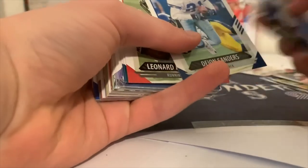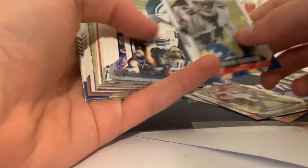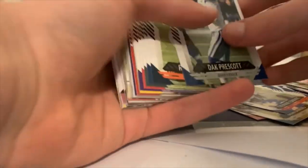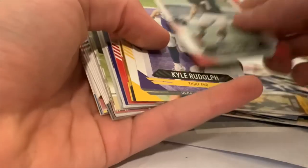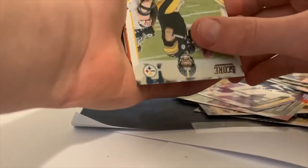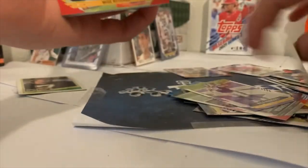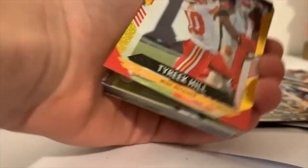T. Higgins, Deion Sanders, Leonard Fournette, Brian Dawkins, Tremaine Edmonds, Dak Prescott, Roquan Smith, Derrick Henry, Aaron Jones, Young Ho Ku kicker, Kyle Rudolph — oh my goodness! I actually have a gold dots parallel! Let's see — the gold dots is for the Chiefs — it's going to be Tyreek Hill. Not bad, that's the gold dots parallel out of 225!